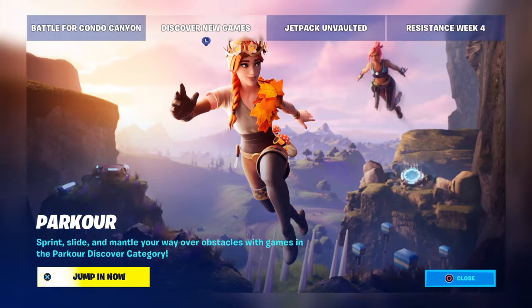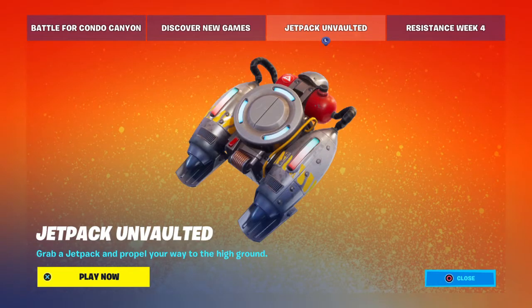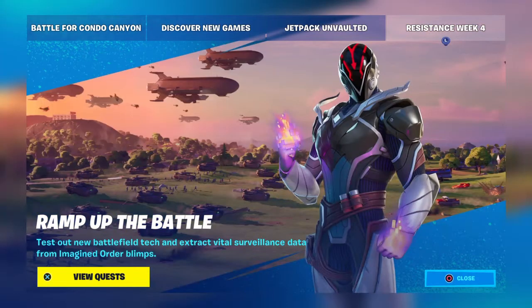New games: parkour, sprint, slide and melee your way over obstacles with games in the parkour discovery tab category. Unbolted jetpacks — grab a jetpack and propel your way through the high grounds. If you're aiming down sights, you can actually hover and move forward. But be careful — you'll fall rapidly, so you have to quickly press boost so you don't take fall damage when going down.